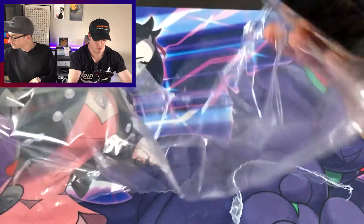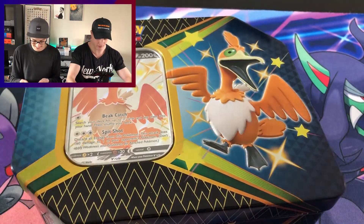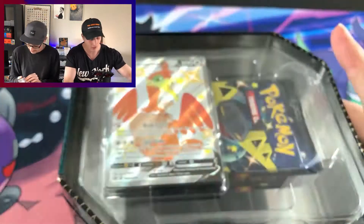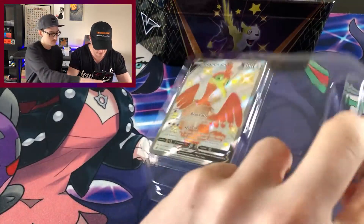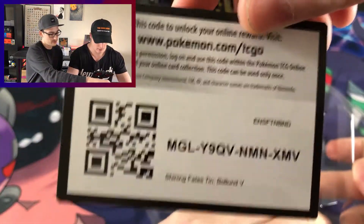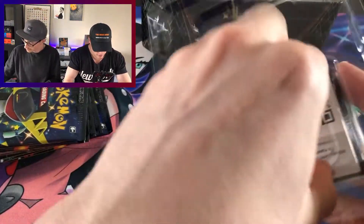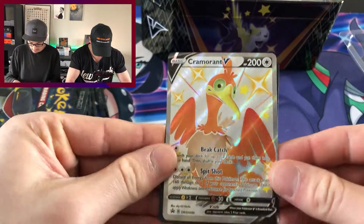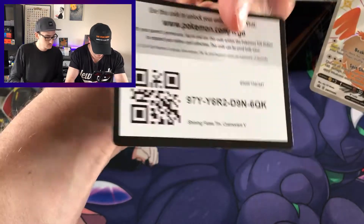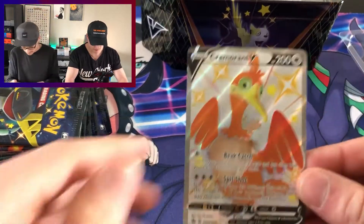We love opening up Shining Fates because obviously there's just so many shinies in here, and all the other haters. So many cards — six gold cards, lots of full art trainers which are really nice. There's a code card for you guys. And then let's see if I can get my Cramorant out. There's my code as well, and there's the Boltund V — shiny, right on.